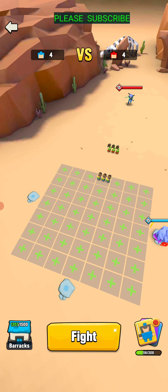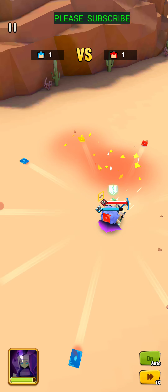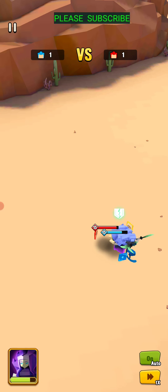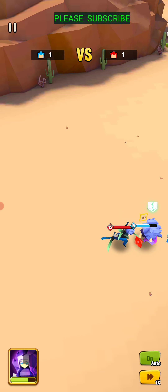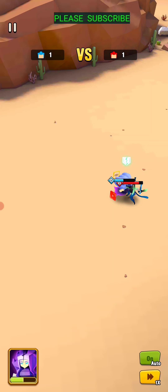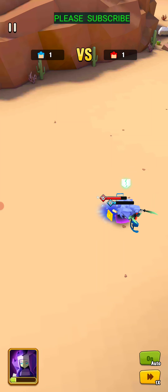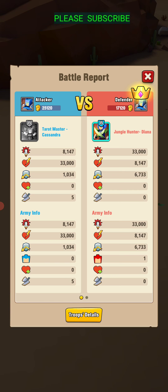Here comes a girl fight. We have Cassandra versus Diana. She can really stun. Diana closes the distance quickly. Cassandra trying to keep the distance with her cards, but it's just not working. Diana is just getting in and using those swords effectively. The cards cannot protect Cassandra, and it looks like it's going to be over. Down she goes.